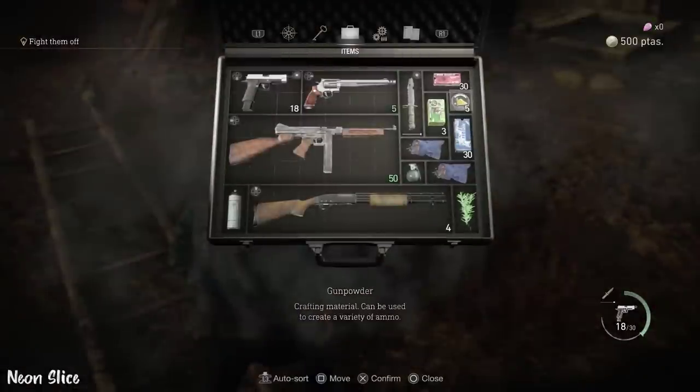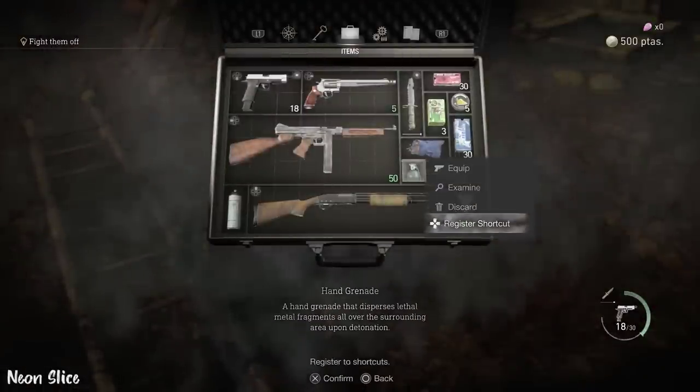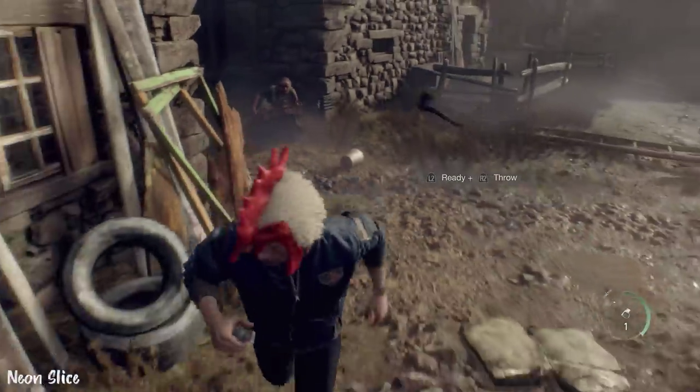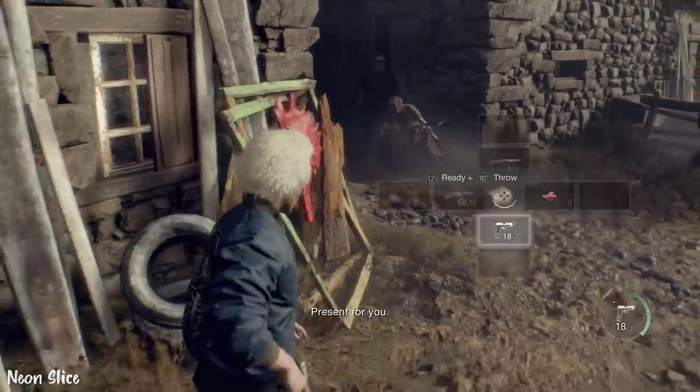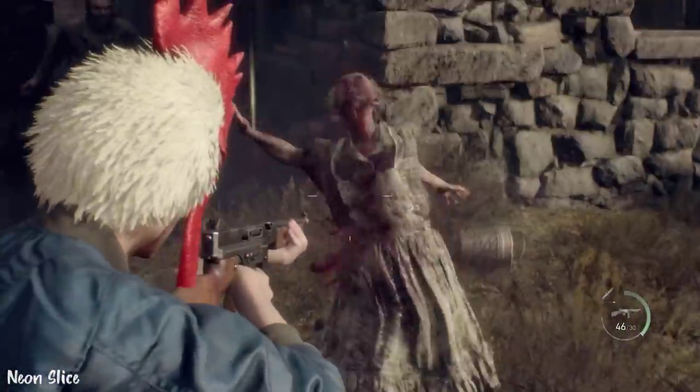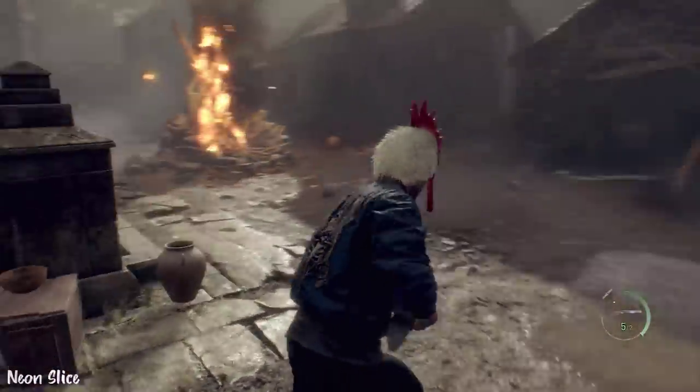Since we blocked the window downstairs, there should be a bunch of enemies down here bunched up. It's not always going to be the same location for you — it might be different. After you see the bunch up like that, even if it's two or three, just throw your grenade and then finish anyone that could have survived with your pistol or Chicago if you have that. The pistol should be enough.